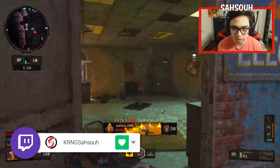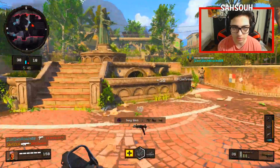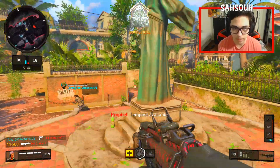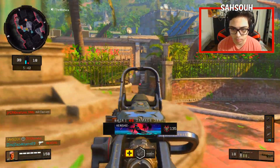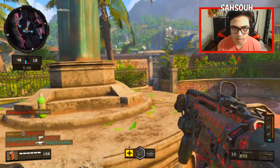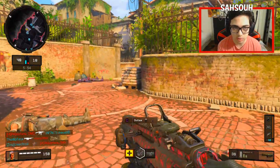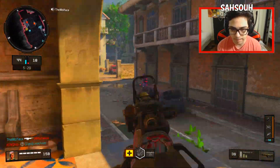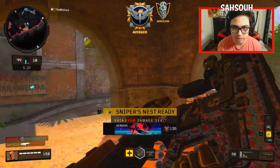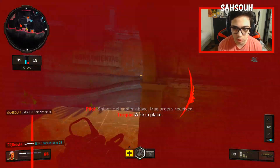That would literally be so much better. They actually didn't see me — that was lucky, that was actually very lucky. There's a sniper here. They might be coming from the right side. I don't know where to go. Okay, I'm one off, I'm one off — I can't choke these streaks. Cypher's Nest at least.